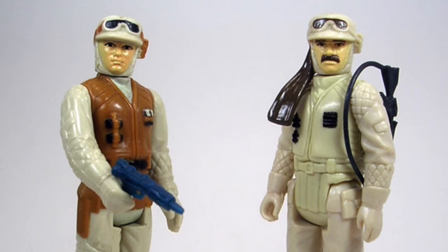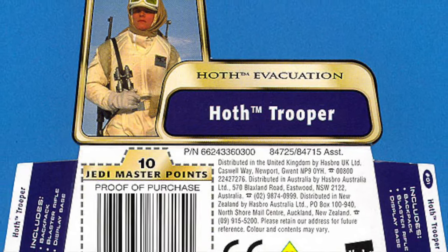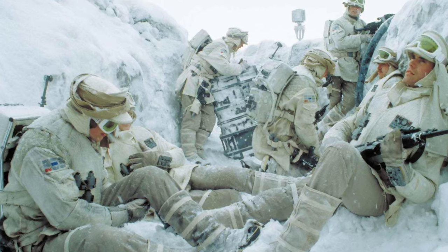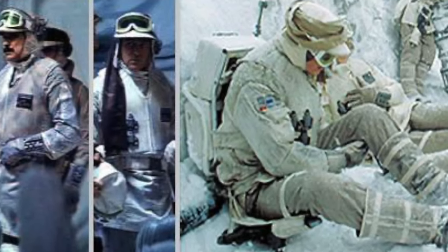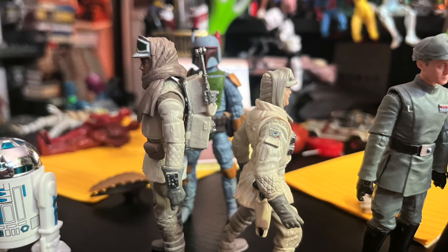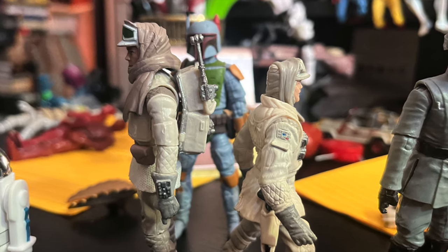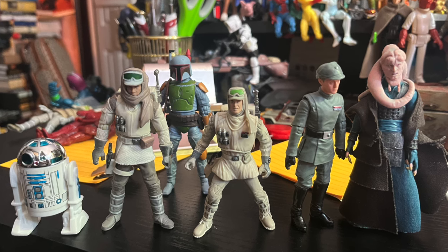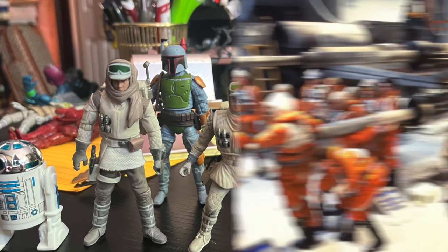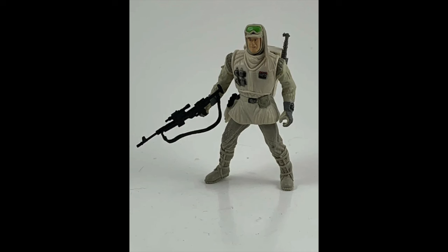We've gotten the tauntaun handler, but we still haven't gotten the exact mustachioed Hoth trooper trench soldier. There's a photo of him and the figure actually looks like him — whoever this nameless trooper is, he matches the trench warfare troopers in Echo Base fighting the AT-ATs. The reason he's a bit of a downgrade is he's really small — almost half an inch smaller than other Hoth troopers, one of the shortest figures in the modern Star Wars line — and he's back to five points of articulation, making him a bit of a letdown.